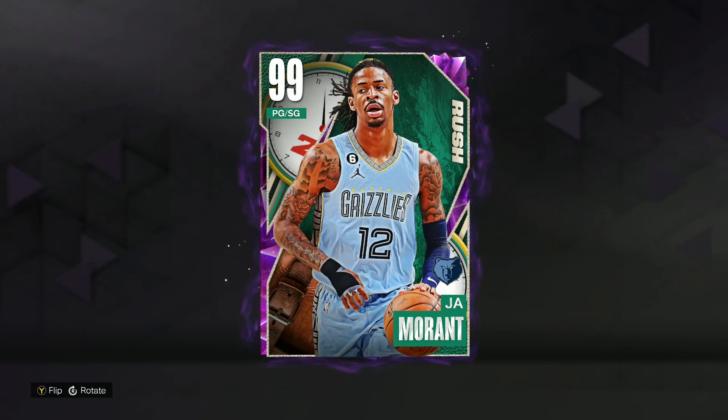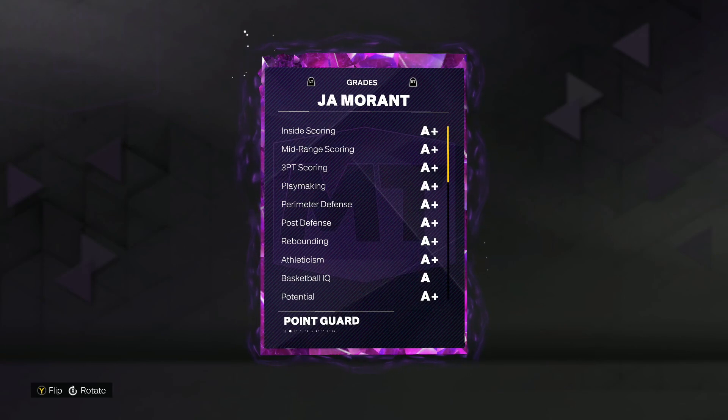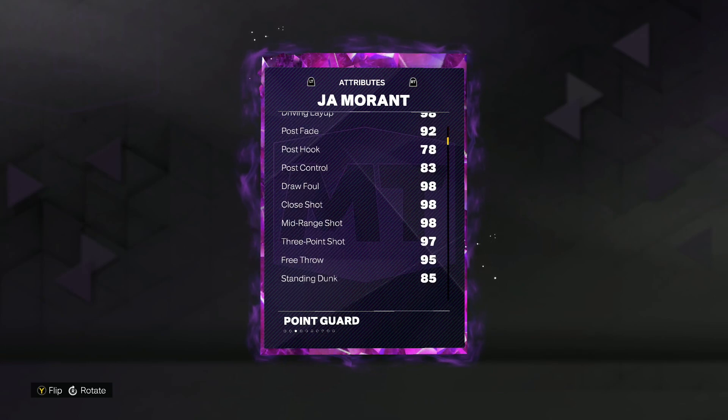In this video, we got a gameplay on the new free Dark Matter Rush Ja Morant in NBA 2K23 MyTeam. He's going to be one of the five new Dark Matters from the Rush set, and he's going to be a 99 overall point guard slash shooting guard at 6'3".